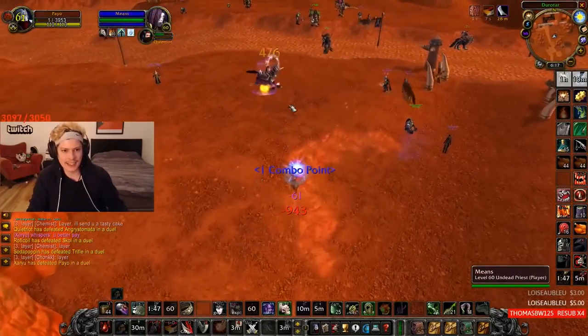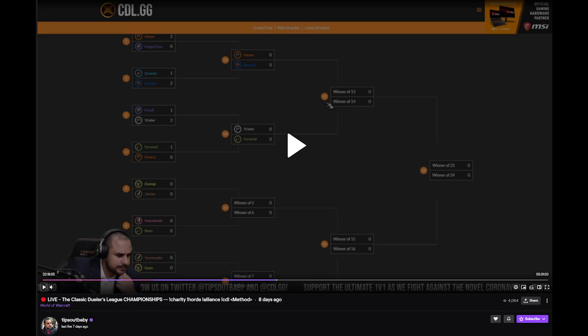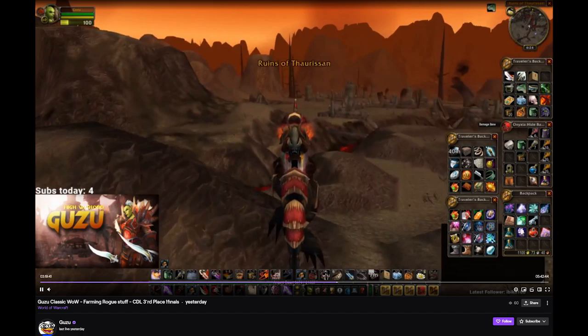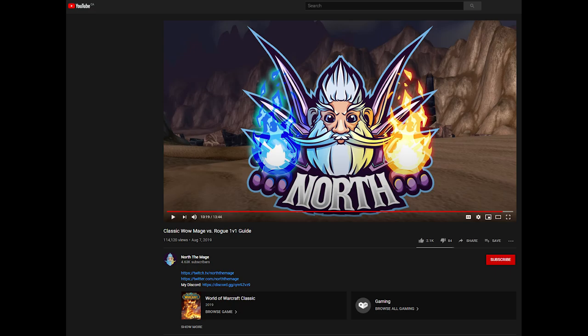Thank you guys so much for watching. Please check out everything in the description — I'll put timestamps to all the different sections, links to the Classic Duelers League website, to Tips Out's stream who puts on the Classic Duelers League, and to all the different rogues' videos used here so you can check out their Twitch channels. I also have a link to a video from North the Mage that explains the opposite side of this matchup — how to beat rogues as a mage — which I'd highly recommend watching to understand what mages might be thinking when they go up against you. If you liked the video, please like and subscribe — it really helps me out. And if you have any different tips or tricks you use against mages, let me know in the comments.